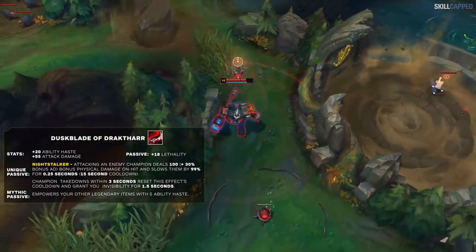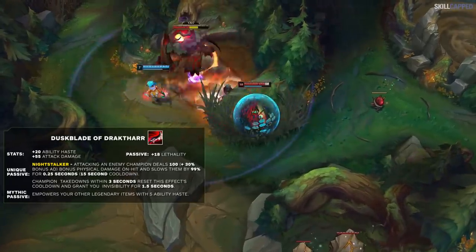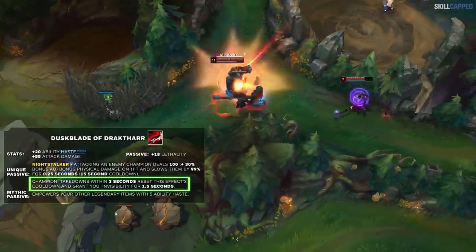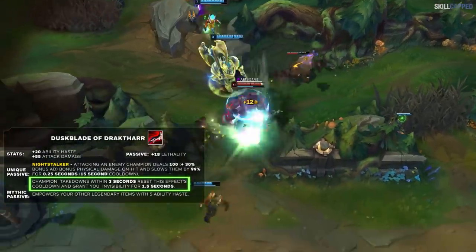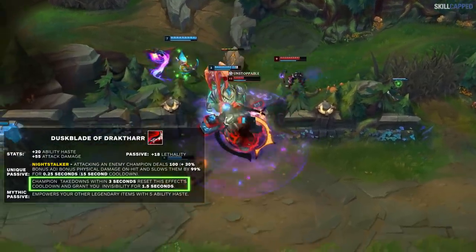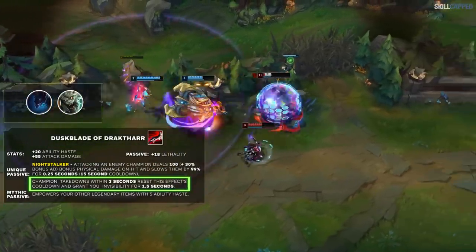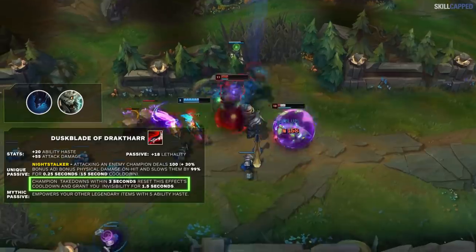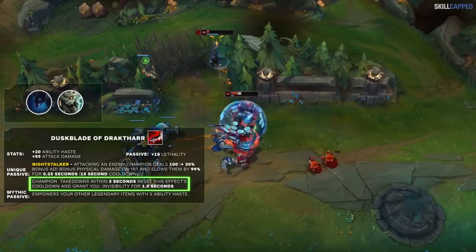Starting with assassins, the first mythic we'll cover is Duskblade. It's very similar to before — damaging a champion will deal a nice burst of damage and slow your opponent for a bit. It no longer works off stealth though, and it just has a 15 second cooldown. The interesting thing is that if an enemy champion you damage dies within three seconds of your last hit, you will go into stealth for 1.5 seconds. This is particularly great for kamikaze champions such as Nocturne or Rengar. With Duskblade, they get extra burst to instantly kill their target, but that stealth can help them reposition and get out alive.